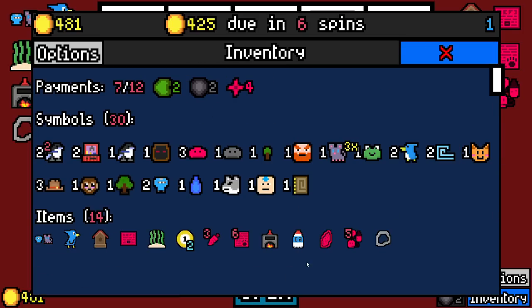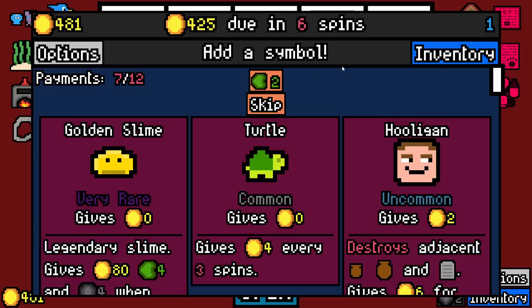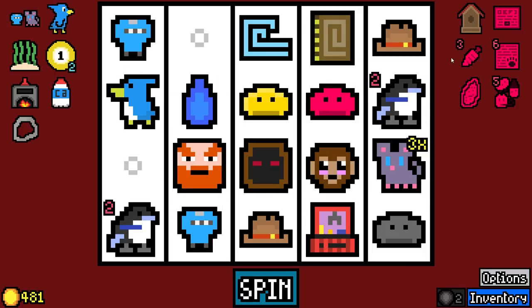I keep having to check because I'm like, is this my Lucky Carrot? But it's like no — it's literally just mostly coming from Mythology, which is multiplying our stuff by a lot. But dang — if we get Mobius Strip on the Golden Slime, this is going to be nuts.